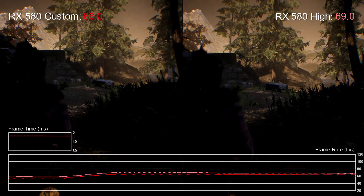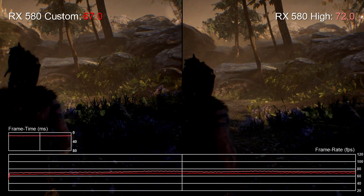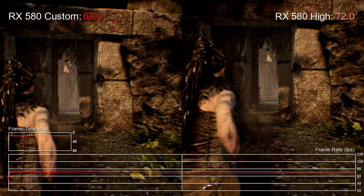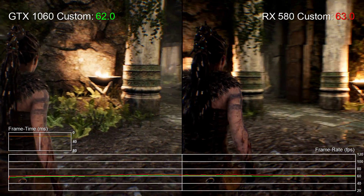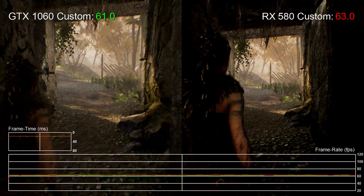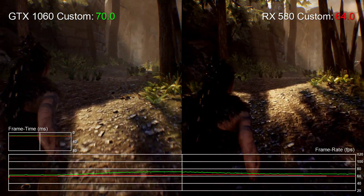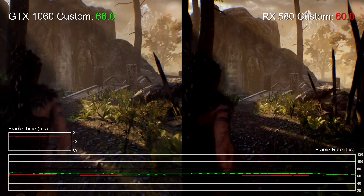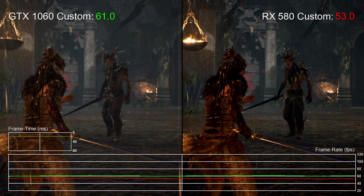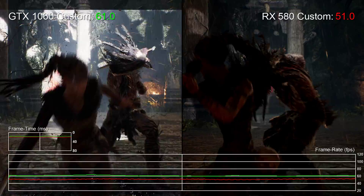Like the GTX 1060, performance with the RX 580 isn't too bad — the game spends enough time at 60fps to make for a highly enjoyable experience, and drops into the mid 50s aren't particularly impactful on gameplay. Comparing the two GPUs directly with PS4 quality settings, they're pretty evenly matched on a scene-by-scene basis, with some areas seeing the RX 580 get a boost while others see the GTX 1060 come out ahead. That said, the GTX 1060 does appear to have slightly higher average frame rates overall, making the experience just a touch smoother.